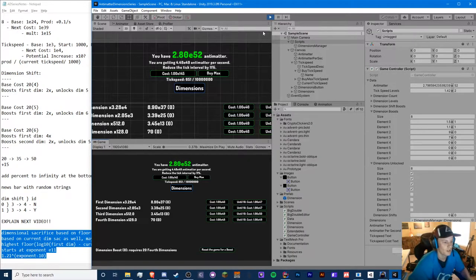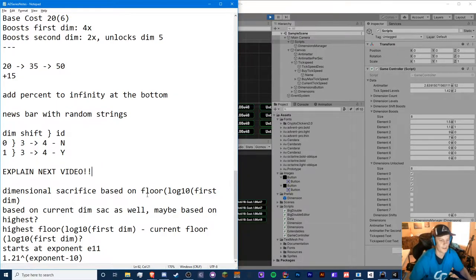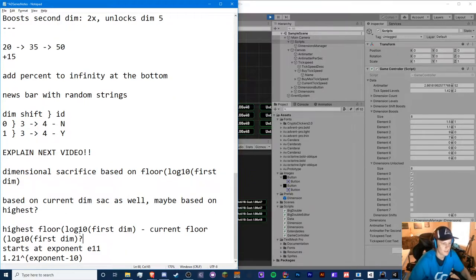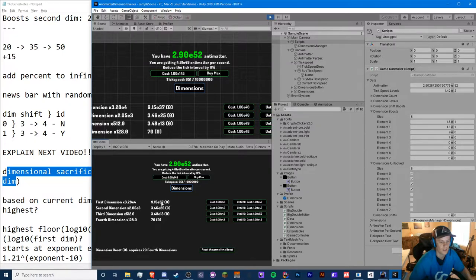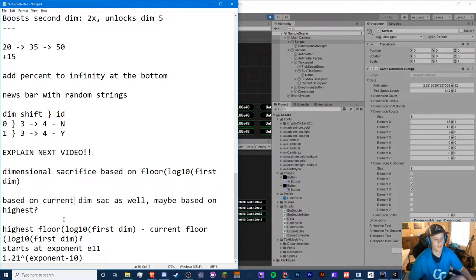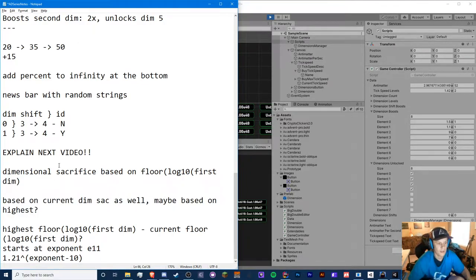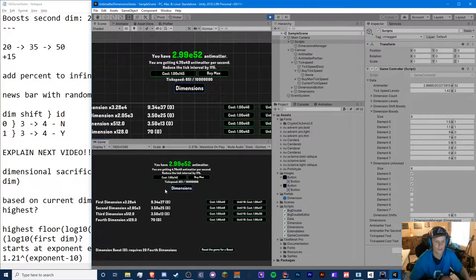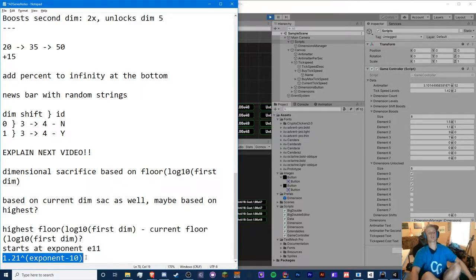I don't know the exact equation for the dimensional sacrifice, but I tried my best. Based on my notes, the dimensional sacrifice is based on floor(log10(first dimension)), so it's based off the current first dimension count. The highest is based on whenever you performed a sacrifice. We take the difference: highest equals floor(log10(first dim)) minus the current floor. This starts at exponent 11, and my rough equation guess is based on that.